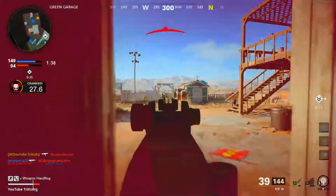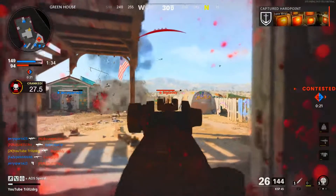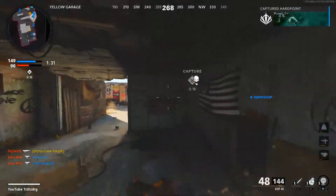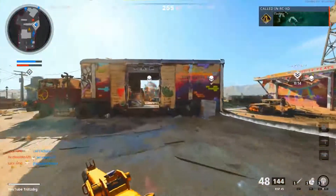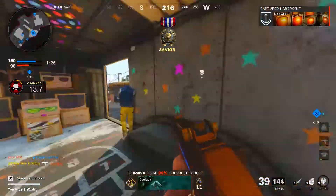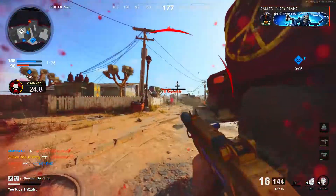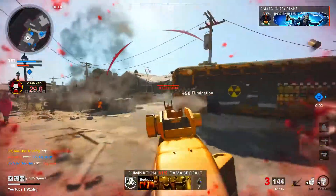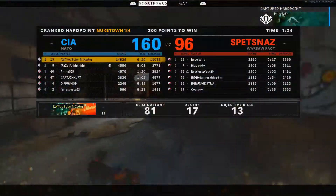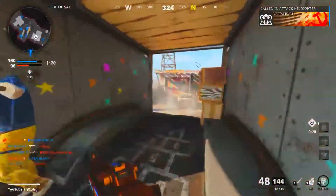We have to get in the garage — there should be more kids back here. Big Daddy's out to get me again. No shot. What are these kids doing, are they all just sitting back? Who's got an attack heli? That's my team — I was about to say, I know they ain't dropping no attack heli — nah.